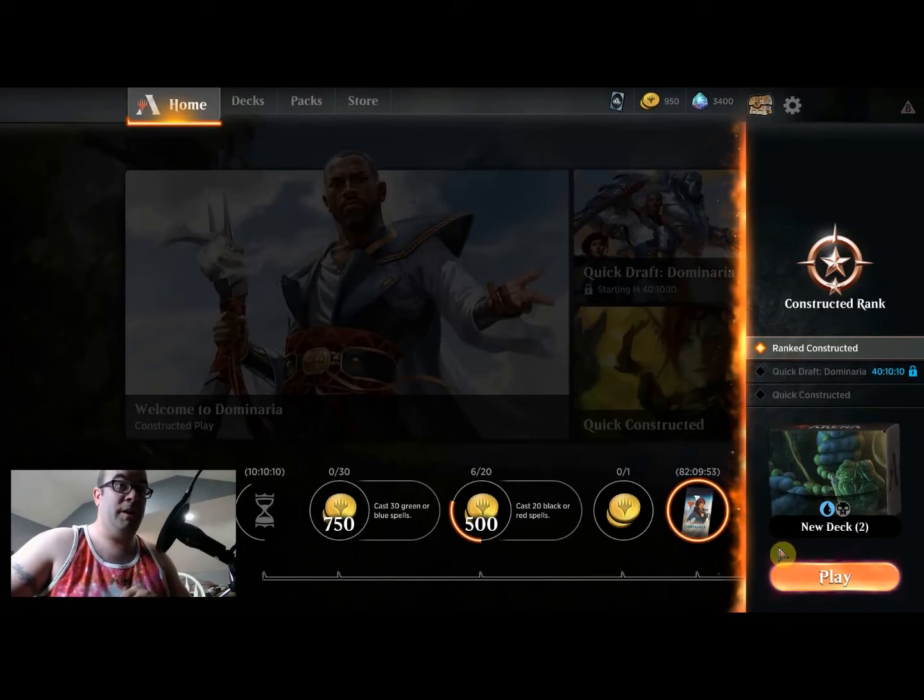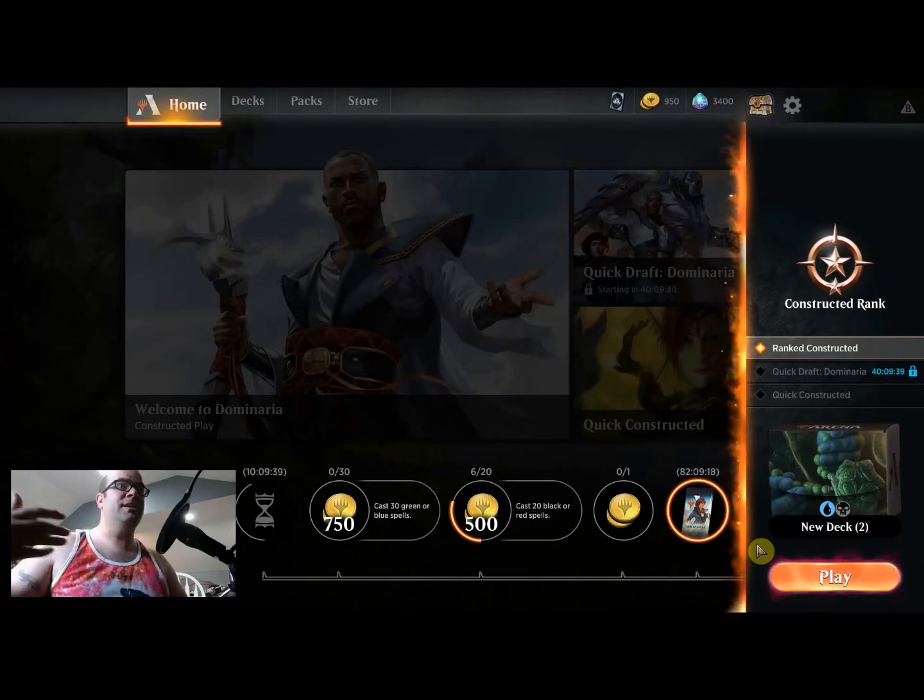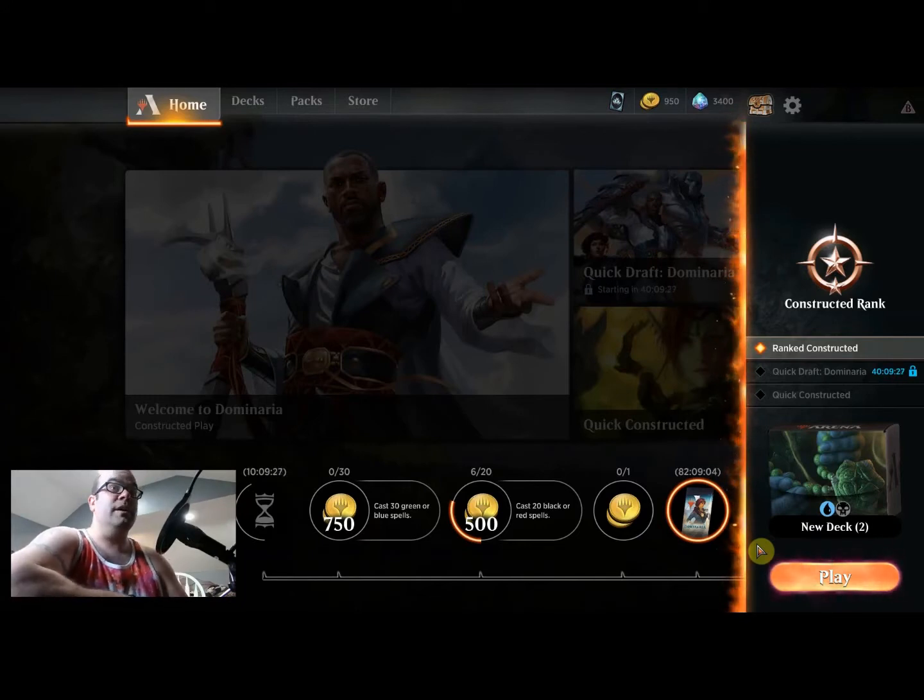That leads me to my first gripe about the game. With a new product like this, when you first log in it should be just like any other app game — like Candy Crush gives you a demo, goes through and shows you how to do things, gives tips and hints on how to do things. I feel like they should add that feature so that new players, even people not used to the regular card game, can get an idea of how to play and how things work.